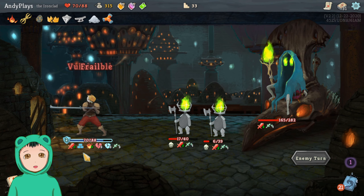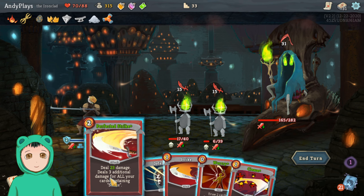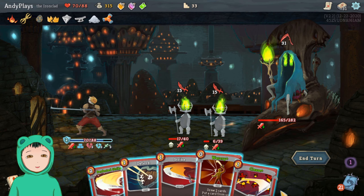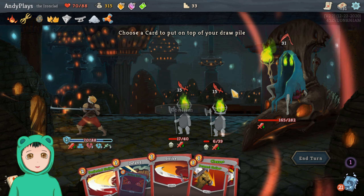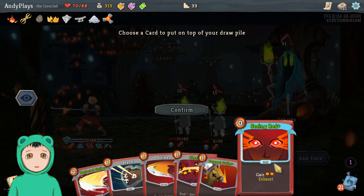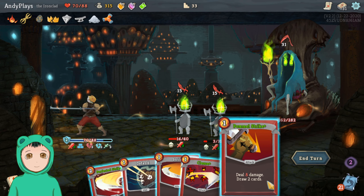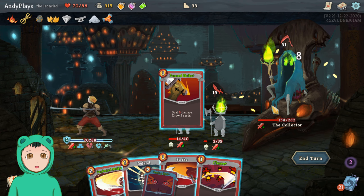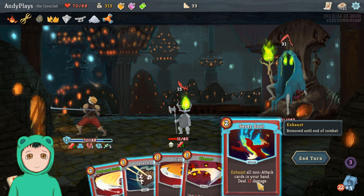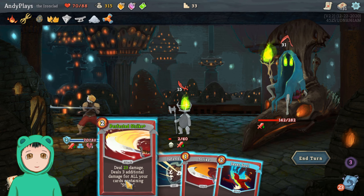Oh, I don't like that — we can roll up on Frail for 3. Perfected Strike. Draw two cards, put a card from your hand on top of the pile — let's do that, see what our options are. We'll do Seeing Red at the top because we can draw it with Pommel Strike. Seeing Red: gain two energy.